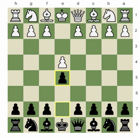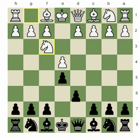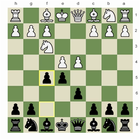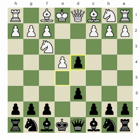Bird plays knight to f3 and Morphy continues with d6, and that's the Philidor Defense. Bird plays d4 and here Morphy plays f5. For your general knowledge, the most contemporary way of playing the Philidor is to capture the pawn on d4. After queen takes d4 or knight takes d4, it leads to a very theoretical position that is known to be better for White.